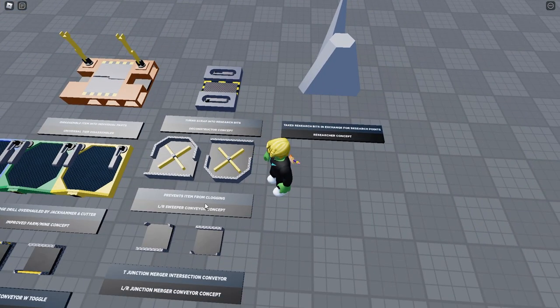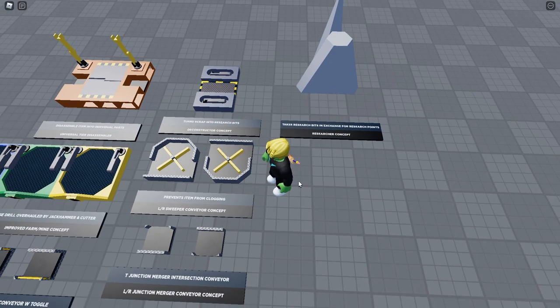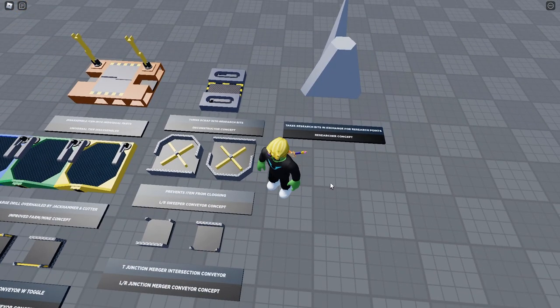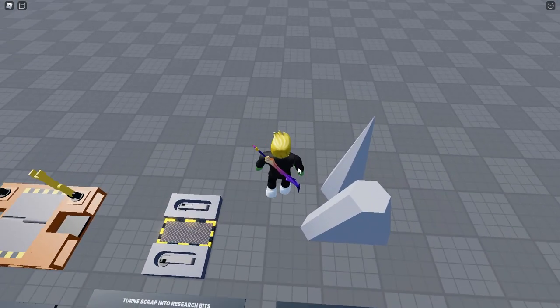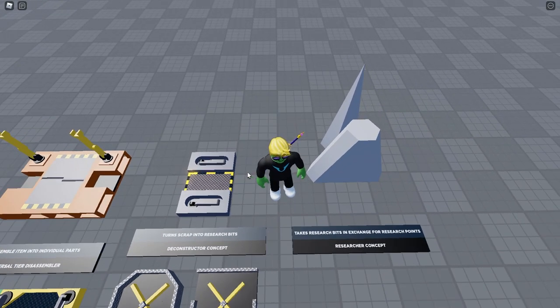Next is a sweeper conveyor concept that prevents items from clogging. I don't think this would actually be put in the game, especially with the new item system — it feels kind of obsolete at this point. Also I'm not sure how it would actually prevent clogging, because eventually you'd get more than one item in each of the four compartments and it would still clog up.